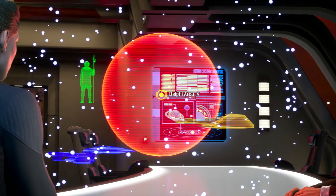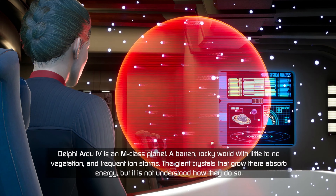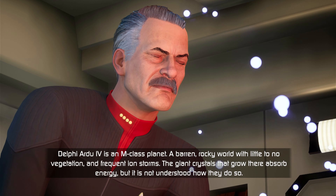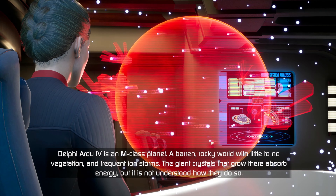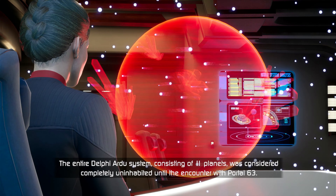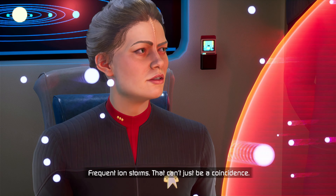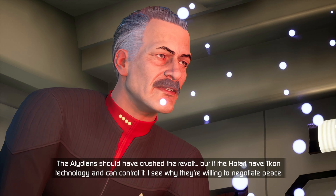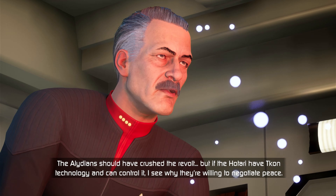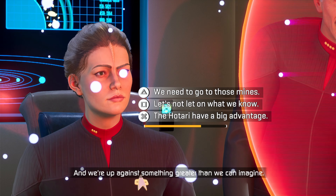What sort of planet is Delphi Ardu IV? Delphi Ardu IV is an M-class planet, a barren rocky world with little to no vegetation and frequent ion storms. The giant crystals that grow there absorb energy, but it is not understood how they do so. The entire Delphi Ardu system consisting of eleven planets was considered completely uninhabited until the encounter with Portal 6-3. Frequent ion storms - that can't just be a coincidence. The Alidians should have crushed the revolt, but if the Hotari have T'Khan technology and can control it, that's why they're willing to negotiate peace. This could be just the beginning, and we're up against something greater than we can imagine.